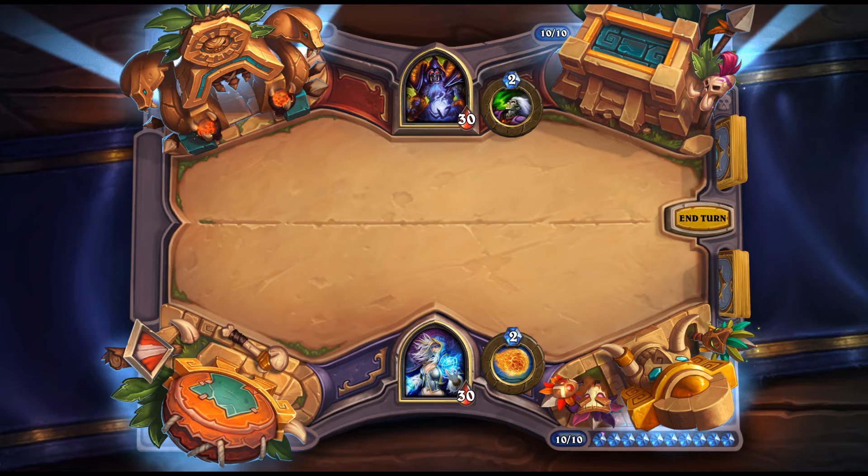Bloodsail Howler: 2 mana, 1/1 for Rogue, Rush — Battlecry: gain +1/+1 for each other Pirate you control. This is one card you don't want to pull with Captain Hooktusk, since it loses the Battlecry and Rush doesn't help a summoned minion. If you pull 3 Pirates with Hooktusk and then play this from hand, that's a 5/5 with Rush, which is good.